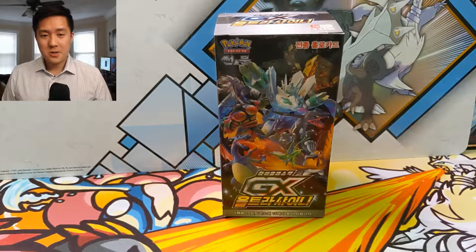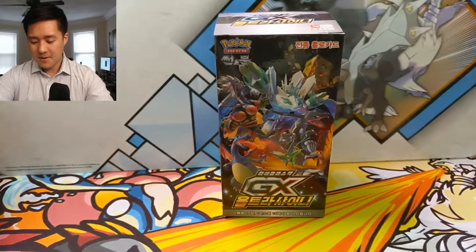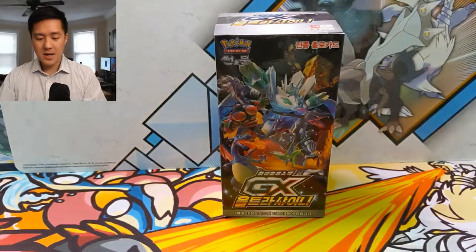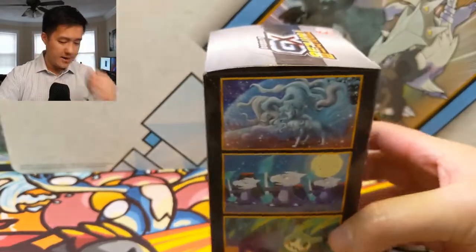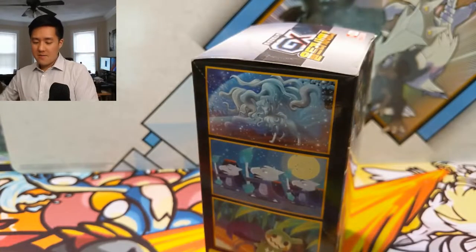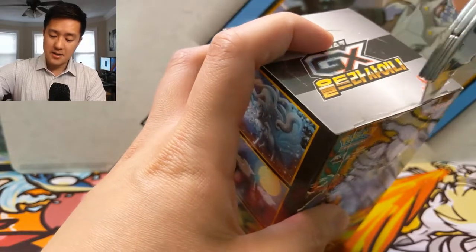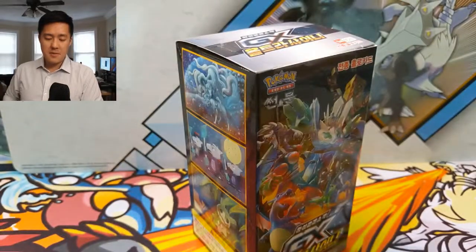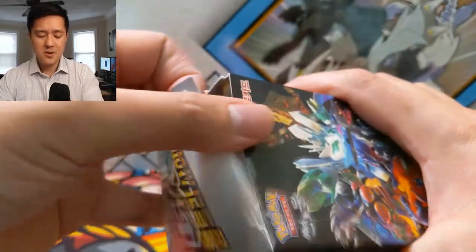What is up guys, it's Wanted Turtle. Today we're doing another Pokemon opening — we are opening up another box of Ultra Shiny GX, the Korean variation. That means we get even more packs; not as many GXs and stuff, but it comes with 15 packs. A good percent of the time you actually get three SRs versus just two.